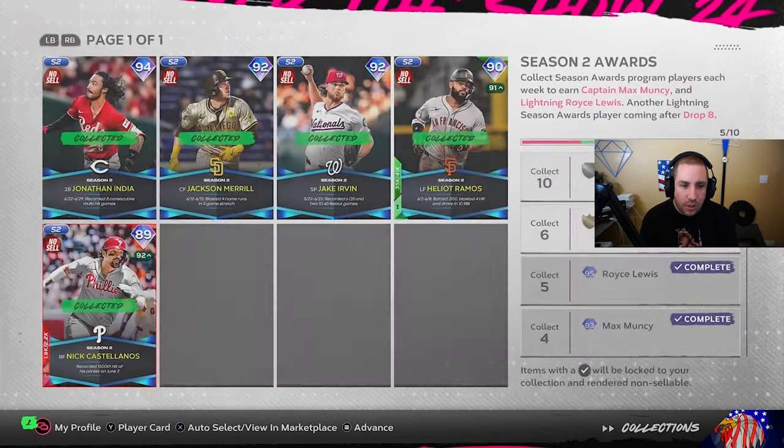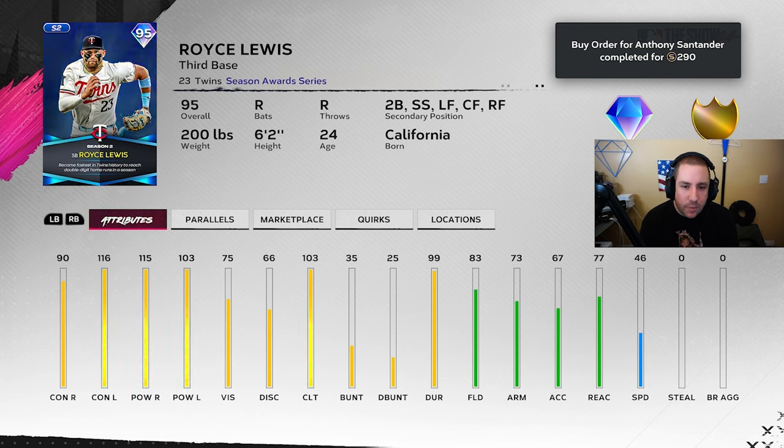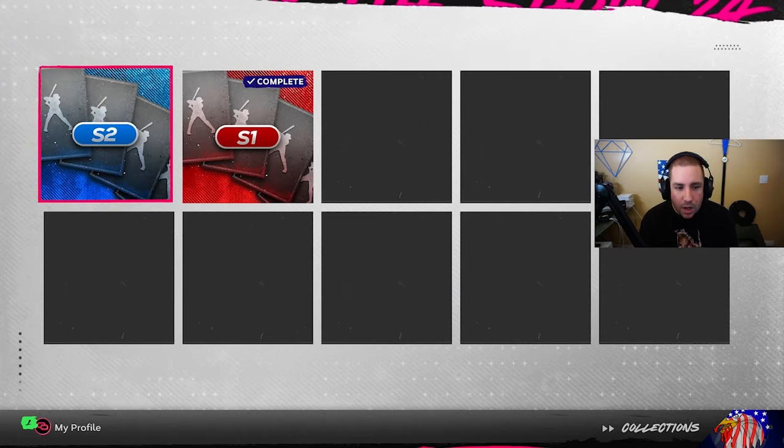They also gave us a new lightning card in the collection. If you go to Collections, Special Collection, Season Two Awards, and collect all those guys, you get a 95 overall Royce Lewis: 90 contact right, 116 left, 115 power, 103 power versus left, 103 clutch. The fielding is 83 but he plays a lot of different positions, so he's very versatile. However, with only 46 speed, don't throw him in the outfield.